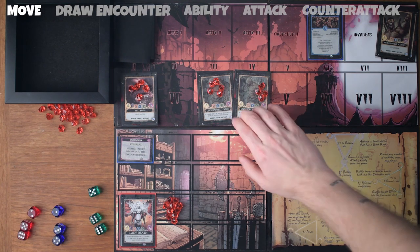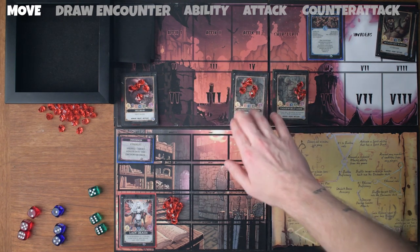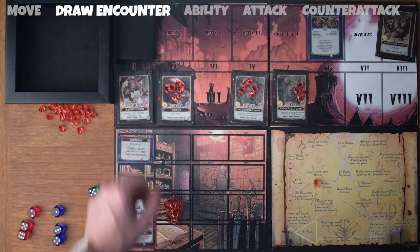Now we move on to the counterattack. Each underworld goon deals me one damage because they both have one power, and the hellbear is going to deal me two damage from its two power, doing a total of four. Moving on to the next turn: move the underworld goon down one, that underworld goon down one, this hellbear goes to two, and we draw our next encounter — a raging goon.